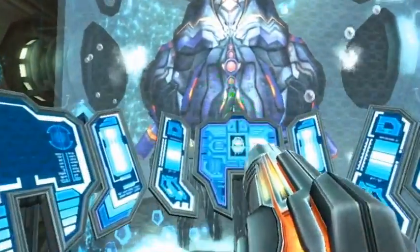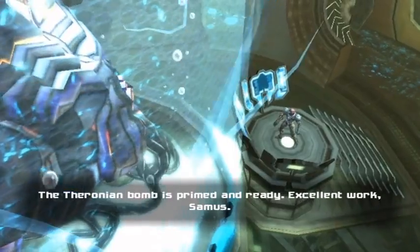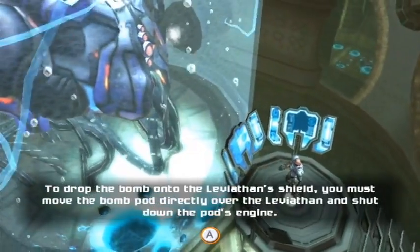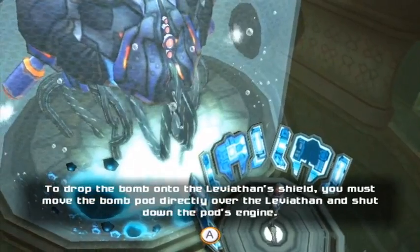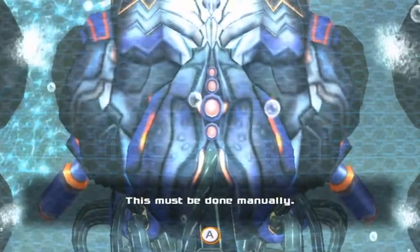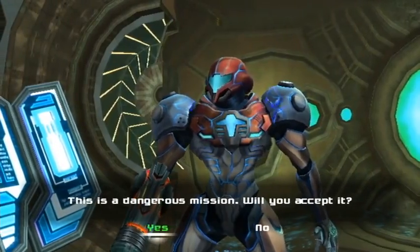I just saw you. The Theronium bomb is primed and ready. Excellent work, Samus. To drop the bomb onto the Leviathan shield, you must move the bomb pod directly over the Leviathan and shut down the pod's engine. This must be done manually. This is a dangerous mission. Will you accept it?